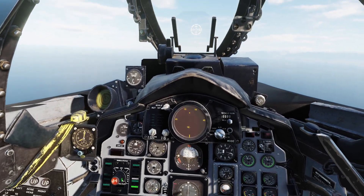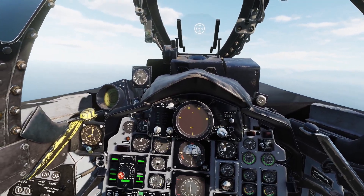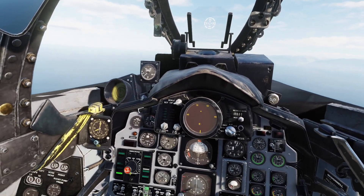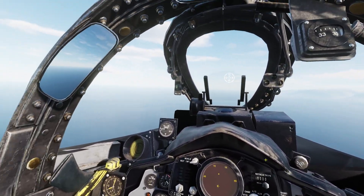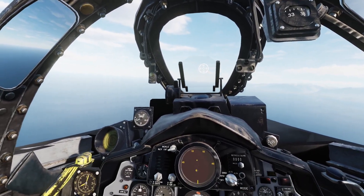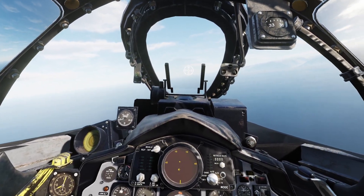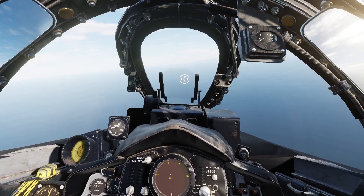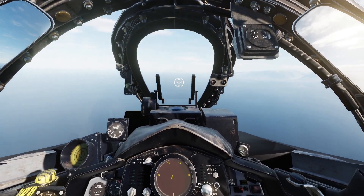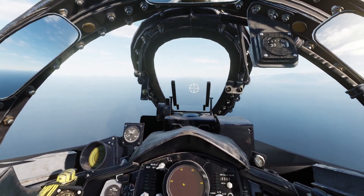If I move this selector back to the Sparrow station, the tone goes away. And it's still gone if I move it to all, because we still have Sparrows on the jet. So I'm going to move it to the left weapon station, and we can see the tone comes back. I'm using AIM-9L Sidewinders today because the AIM-9 Bravos are just so bad. The transport aircraft we're dealing with here probably won't give off enough of a heat signature for the AIM-9 Bravo to lock onto, even from the rear — only jets really do that.